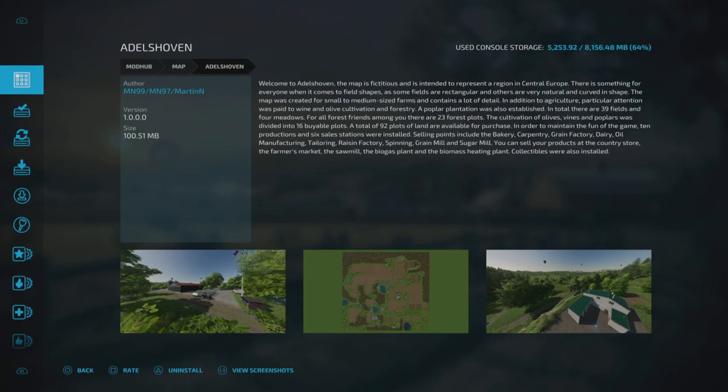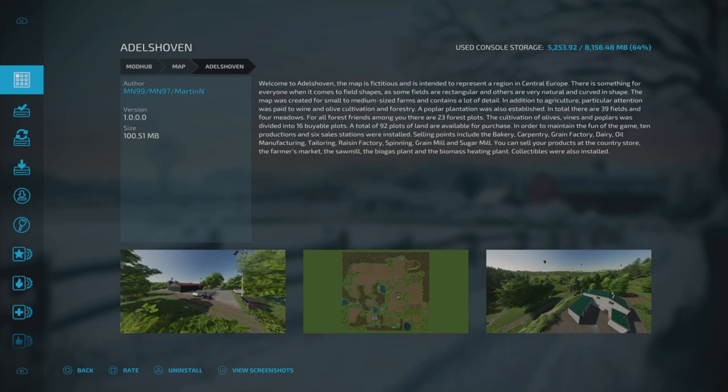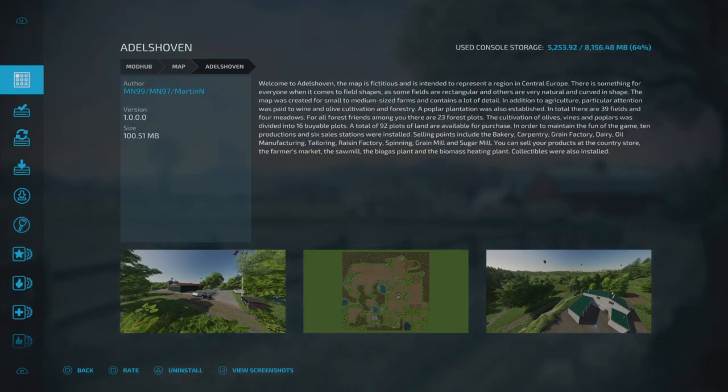In total there are 39 fields and 4 meadows. For all forest friends among you, there are 23 forest plots. The cultivation of olives, vines and poplars was divided into 16 viable plots. A total of 92 plots of land are available for purchase. In order to maintain the fun of the game, 10 productions and 6 sale stations were installed. It goes on to list those production and sale points, and there are collectibles also installed.